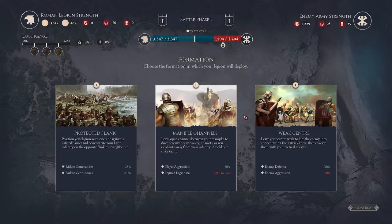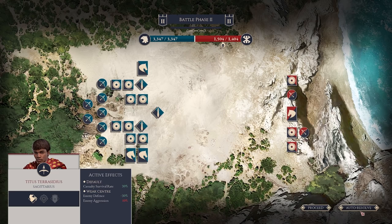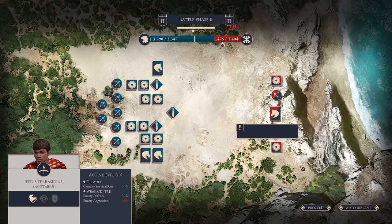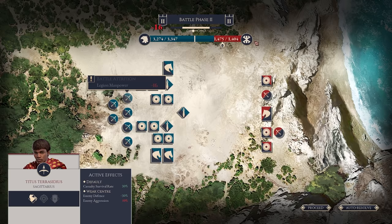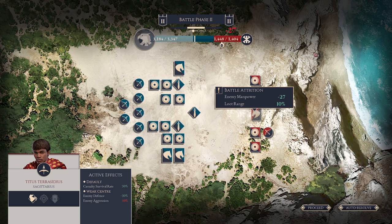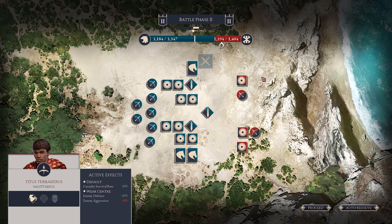We'll go with weak center to reduce the enemy defense and improve their aggression — try and force them to come into us. As the battle plays out, you'll see multiple events happening. There'll be skill checks that your commander will have to try and progress. The AI will do their stuff as well. As your battle power shifts, you can proceed to the next round or click auto resolve. It would be nice if there was a speed up button — proceed just jumps you to the next stratagem choice. You can see all the additions being applied, and the bar up top shows the phases of the battle.